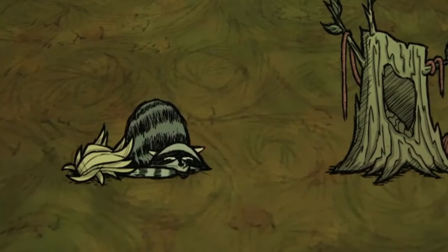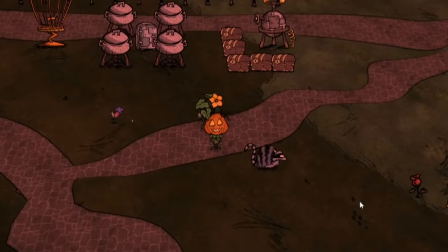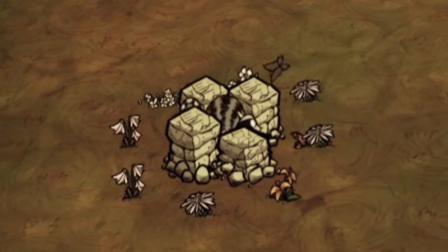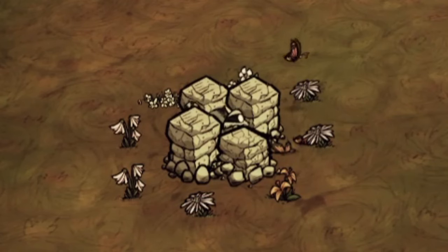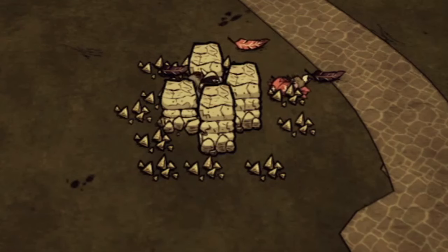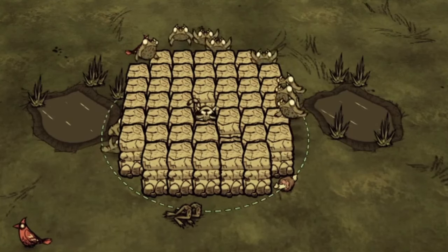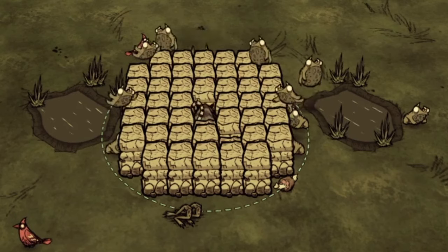Back onto the surface, we have catcoons. Catcoons are amazing farmers to have around your base. Trap them in some walls and you can make any farm imaginable. Place flowers near them if you want to farm butterflies and butter. Place seeds near them and you get yourself a morsel and feather farm. Place them near frog ponds in a three-wall square and they will auto-farm any frogs that get near.